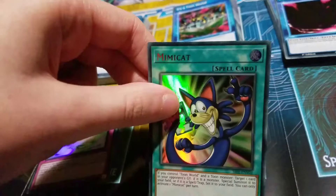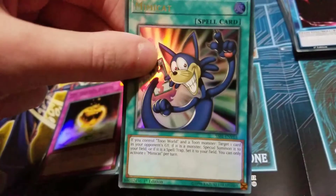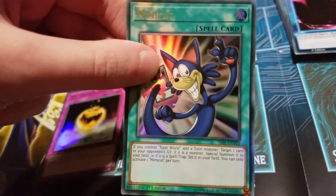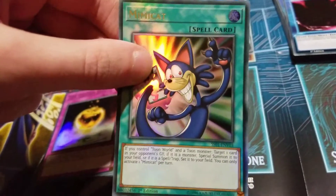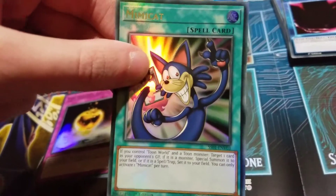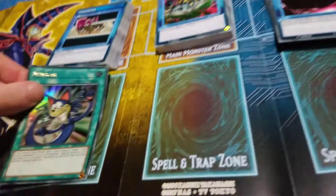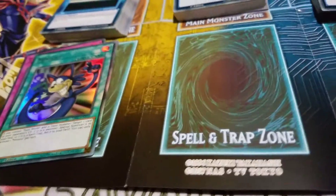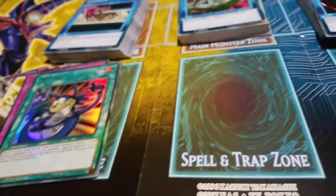And then we got this card, it's Mimic Cat. If you control Toon World and a Toon monster, target one card in your opponent's graveyard — if it's a monster, special summon it to your side of the field, or if it's a Spell or Trap card, set it to your field. That's actually pretty good, that you can basically abuse cards in your opponent's graveyard to your advantage.